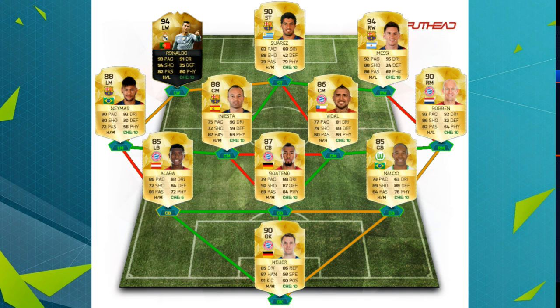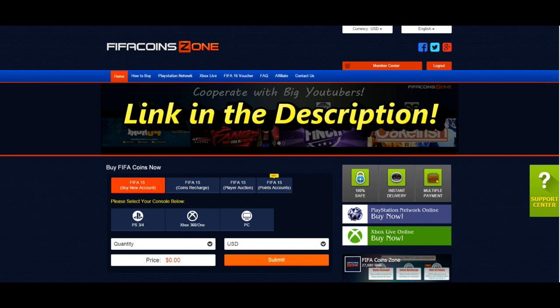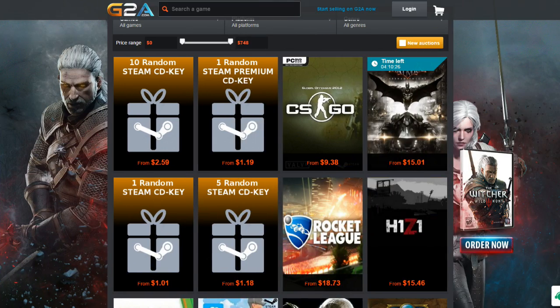If you want to start FIFA 16 with an amazing squad, the link is in the description for cheap and safe coins. And for cheap games and codes, the link is also in the description.